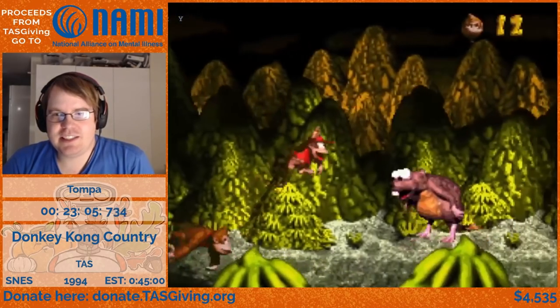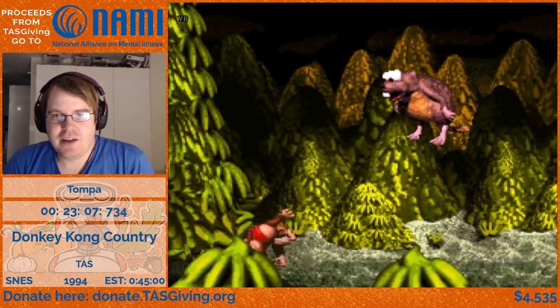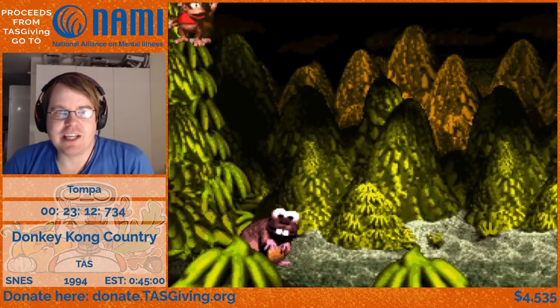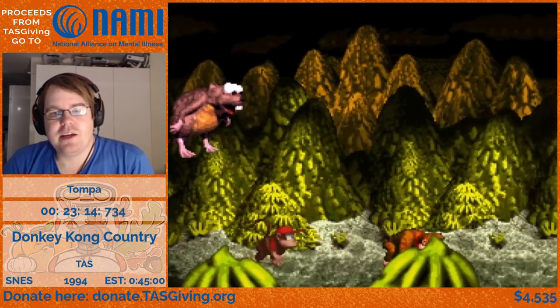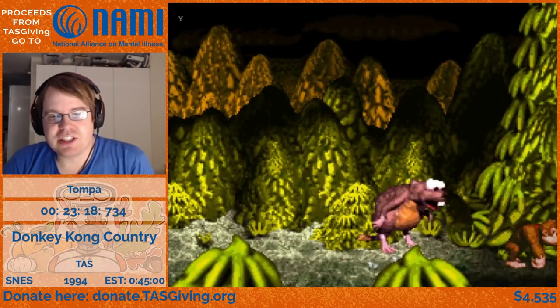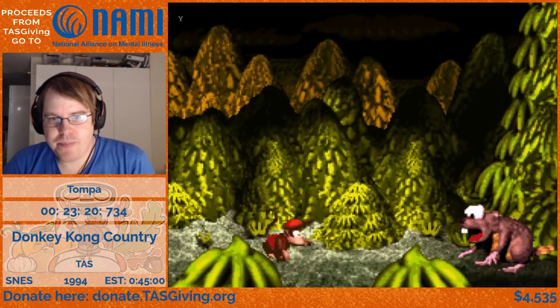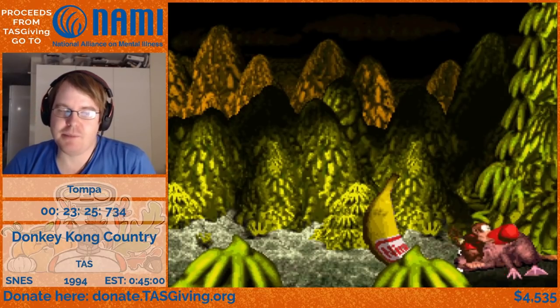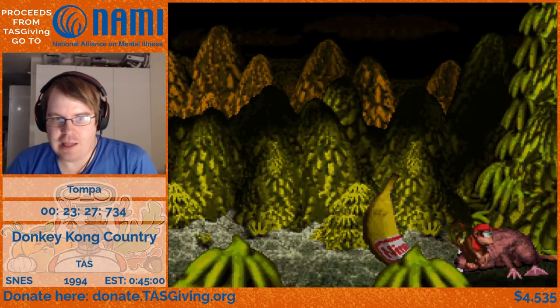Here's the nice Nordian boss again. You can stand on top here and that lets you land on him slightly earlier. I'm going to take damage here to skip the high-jump phases — he normally jumps high four times before you hit him, but if you take damage you can skip that and beat it quickly.